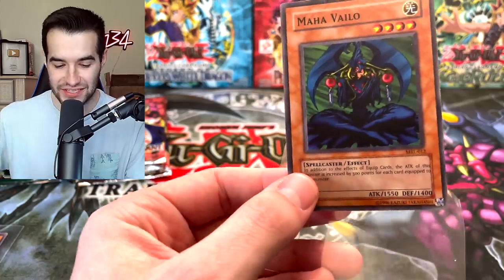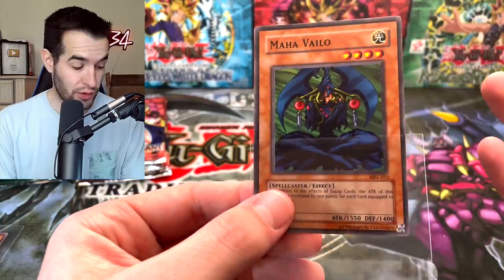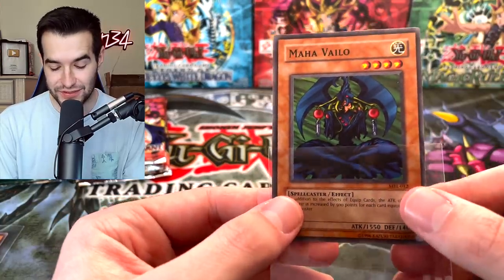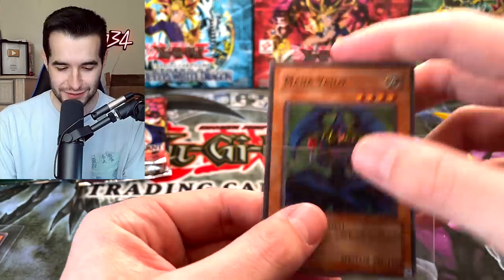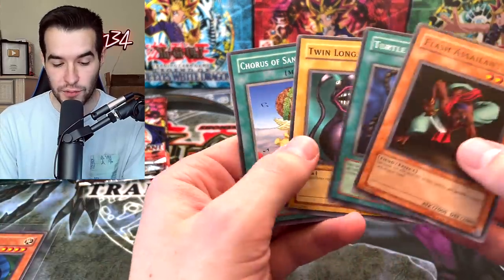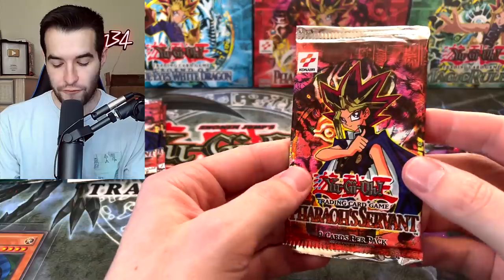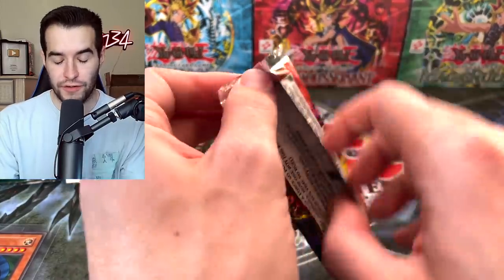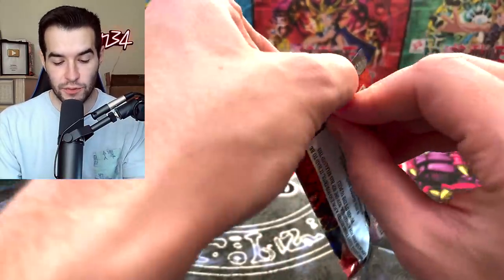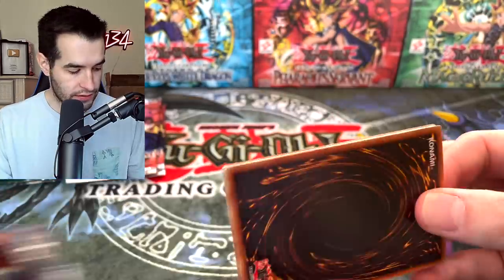Maha Vailo has stepped it up - this is a really cool one. This card with an Axe of Despair would be 3,050 attack, which is pretty insane. I think they specifically designed it so that Axe of Despair would push it over Blue Eyes, which is actually pretty cool to think about. Magic Ruler is doing well - four packs left for each side. We've got to get some pulls here because this ain't it.